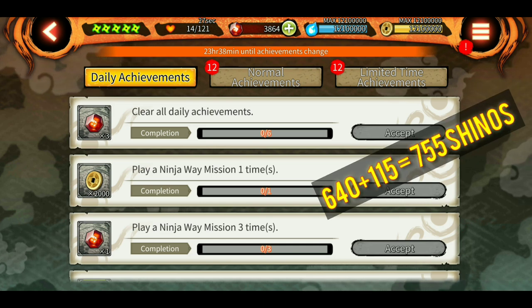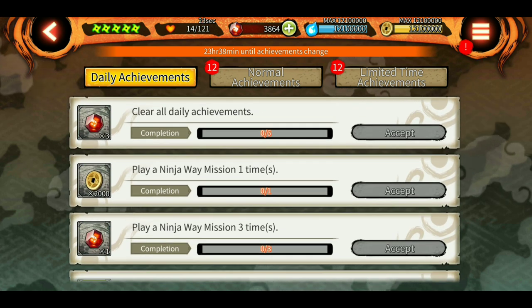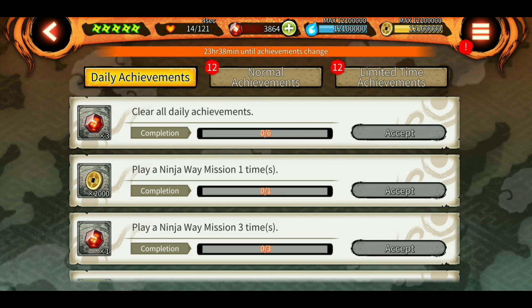With 10 daily shinobites, if you save for around 6 days, that's 755 plus 60, which is around 800-something. If you keep saving for some time, you'll have almost 1000 shinobites, which is enough for two multis. That's good for everybody.